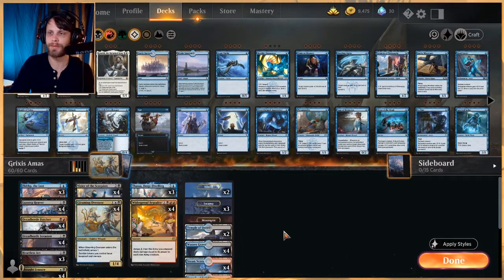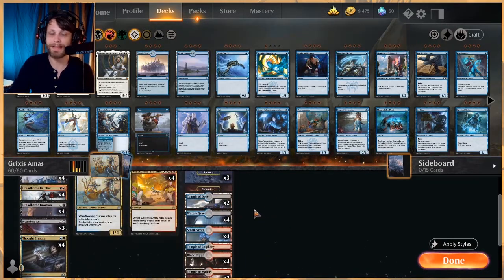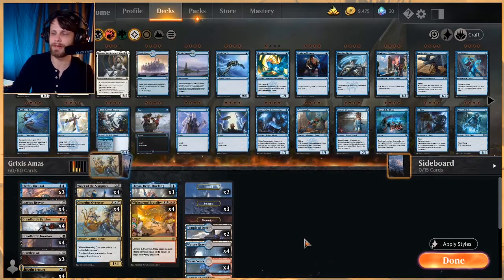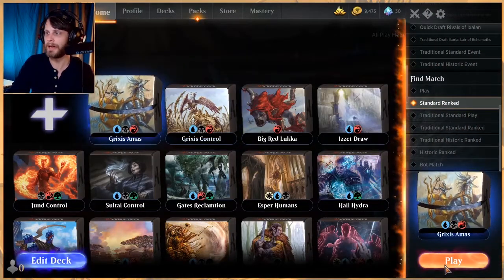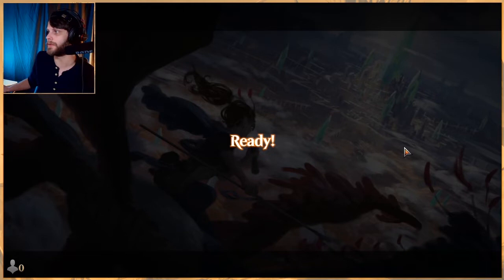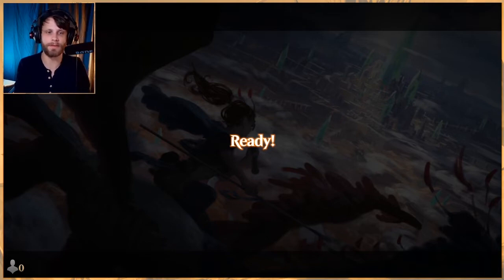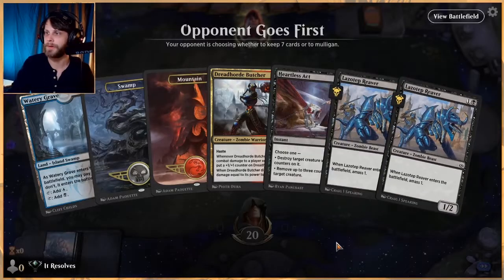As far as lands go, we are running 23, which I think is about right given our curve. Two Islands, three Swamps, one Mountain. Looks like the full gambit of shocklands. We've got two Malice, one Epiphany, and two Temple of Deceit. Pretty straightforward list, but I think it's going to be kind of fun. I do appreciate the work on this one. I will say I have not playtested this one — normally we've been trying to playtest a good bit before we play, but we did not playtest this one. We're going to just see how it goes. I do think we keep this starting hand. It's a decent hand — we've got a little bit of interaction and the Lazatop Reavers.